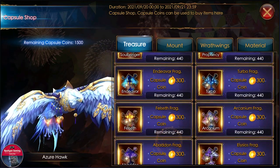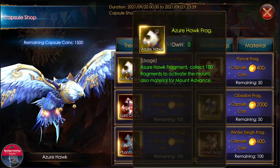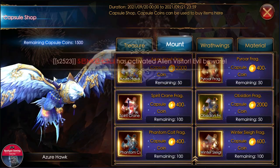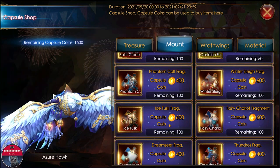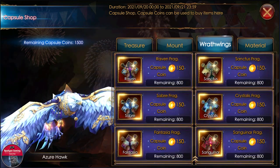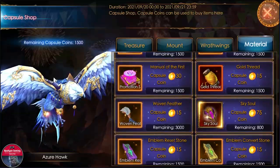From the treasure shop I'm not seeing anything good. In my shop we can get the Azuri Hog and the other monster available there as well, so that's looking nice. On the right wing tab they have not added anything new, and the material tab they have not added anything new either.